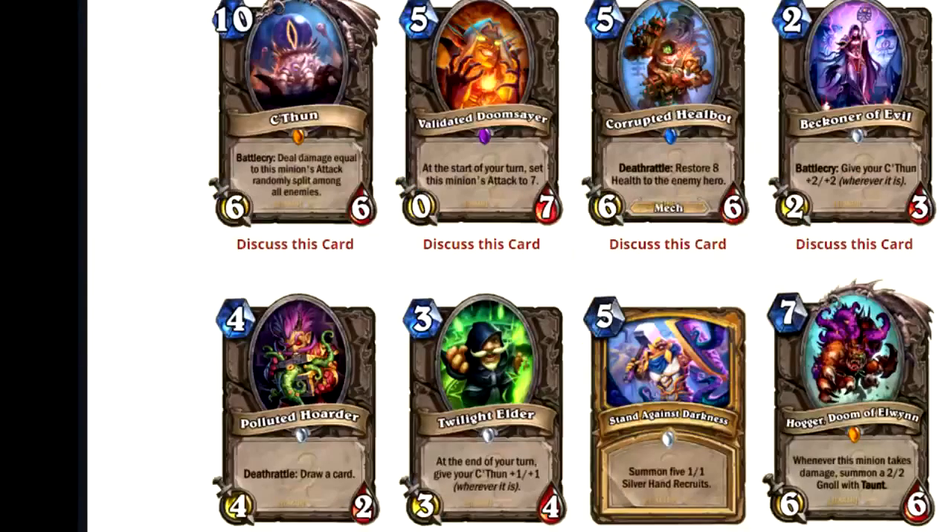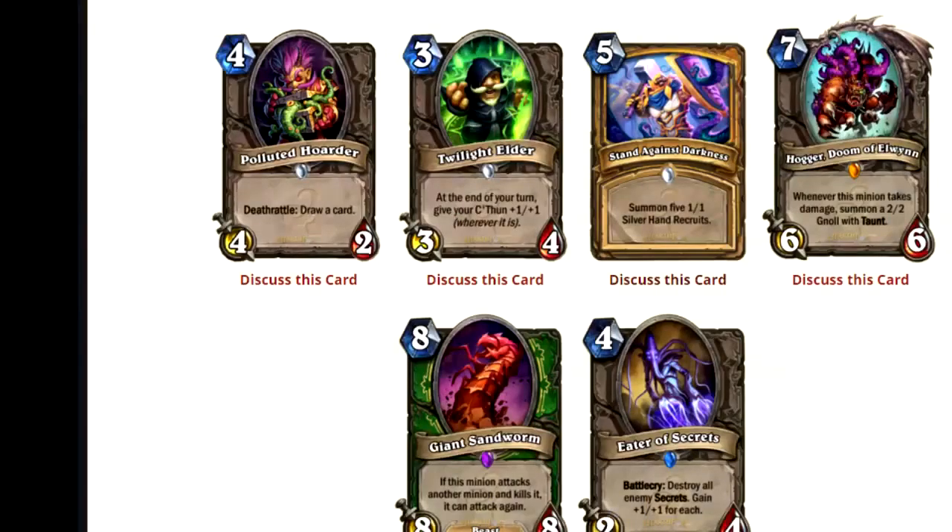There are none of these cards that I look at and think this is going to take over the game. At least with the Grand Tournament there was that Aviana card — I looked at it and thought this effect is going to take over Hearthstone and define the meta. We haven't gotten that yet, which I feel kind of sad about.